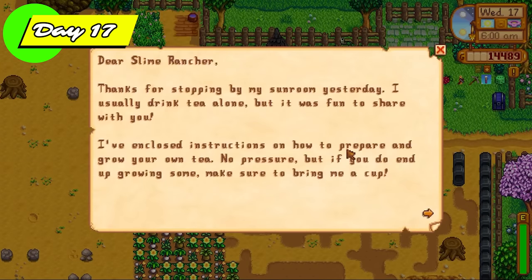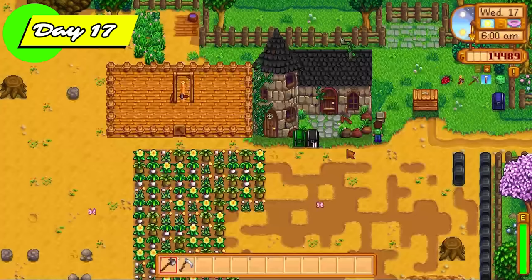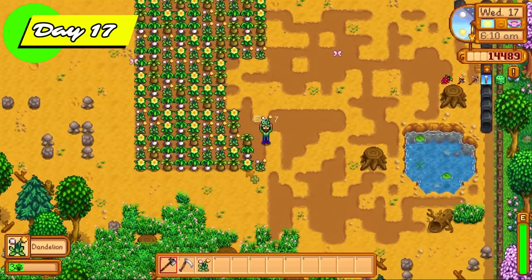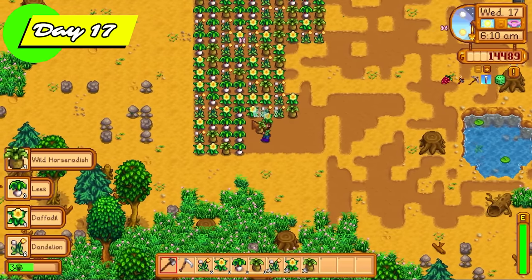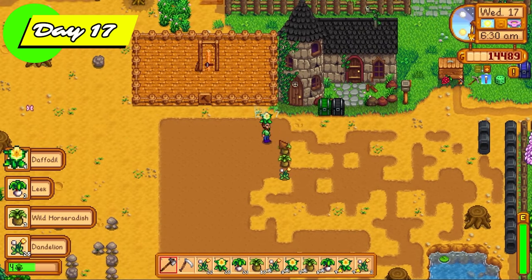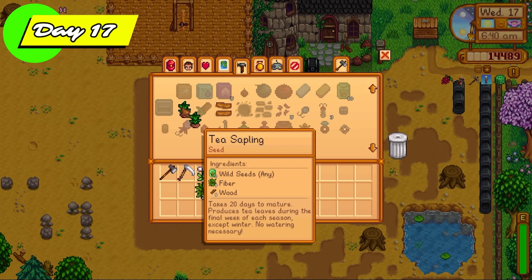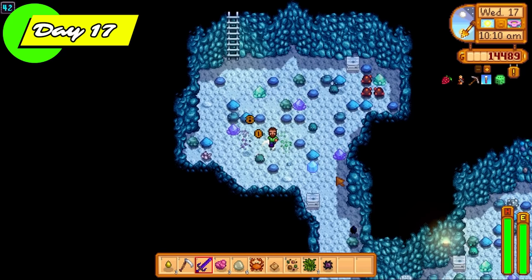10,000 gold from Mr. Qi for making floor 25, and the tea sapling recipe from Caroline. We were off to a magnificent start and still in spring. Look at all these lovely spring forageables — we're going to pick all of these up, convert them into wild spring seeds, and further convert those into tea saplings. 52 tea saplings right there — that's going to sell for a ton of money.